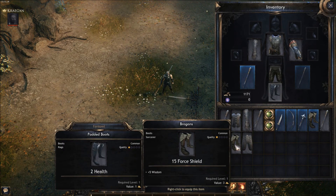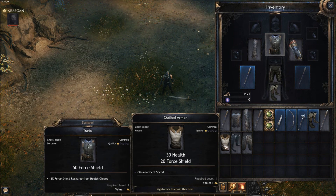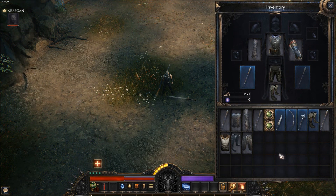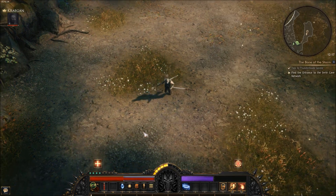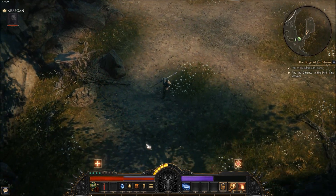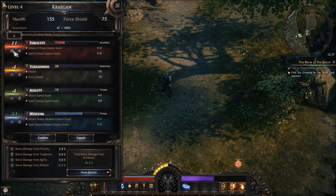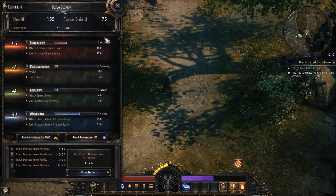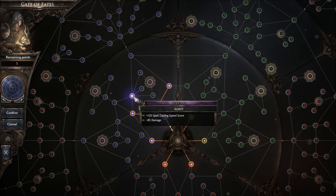I'm looking at my items just to see what I picked up and see if there's anything beneficial. Looks like there's a couple of decent items I can put on. So I'm going to switch out anything that I can and give myself a little bonus. I'll put my attribute points in, and I can't forget to spend my passive — I'm working towards that buff again, going up to the next skill heading in that direction.